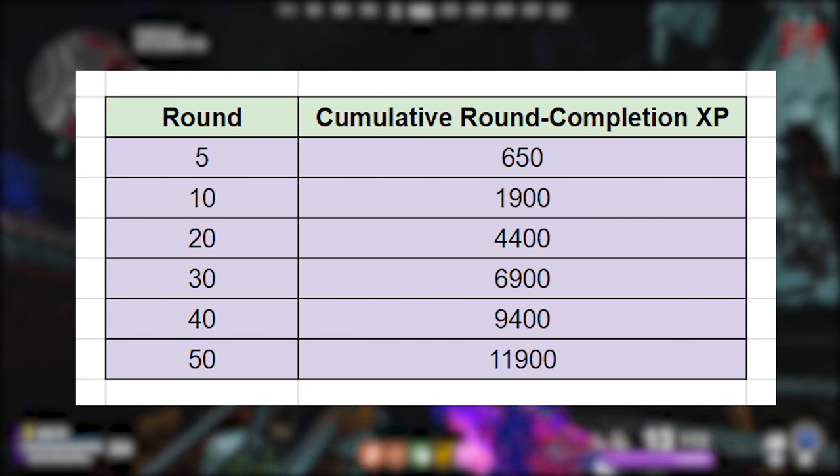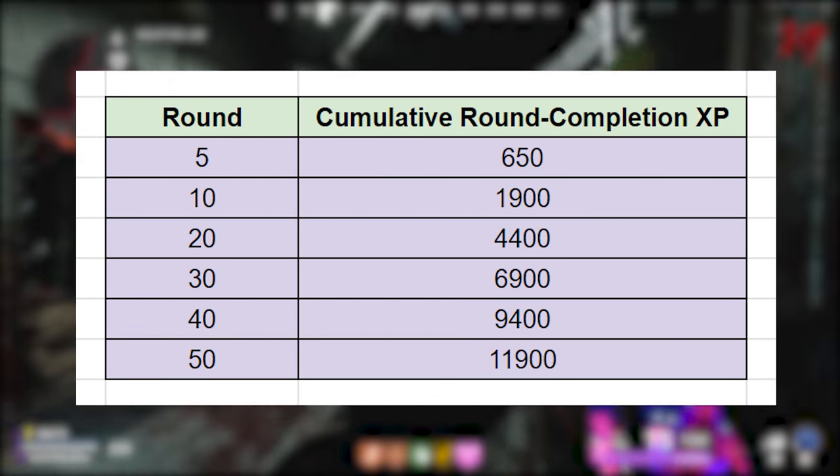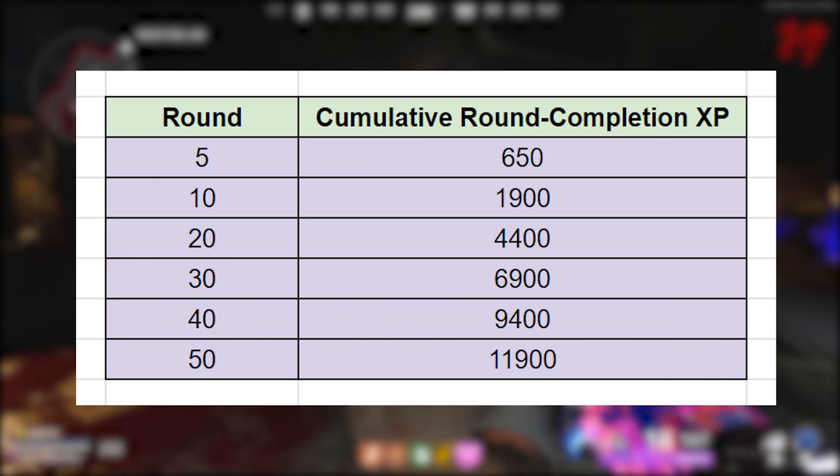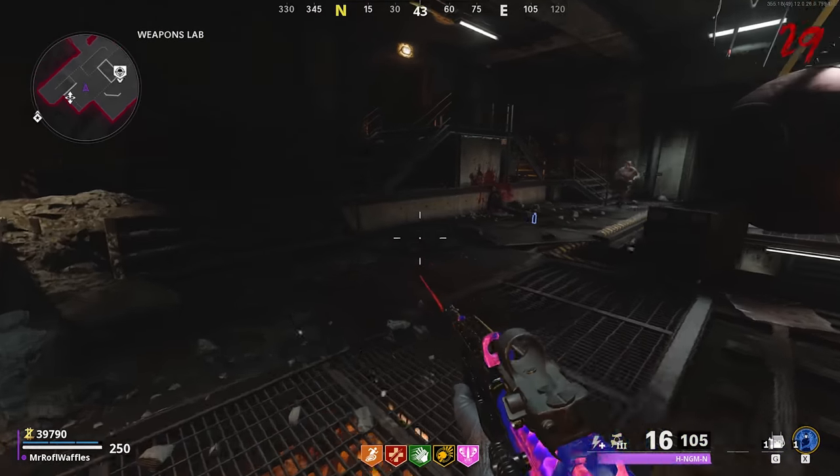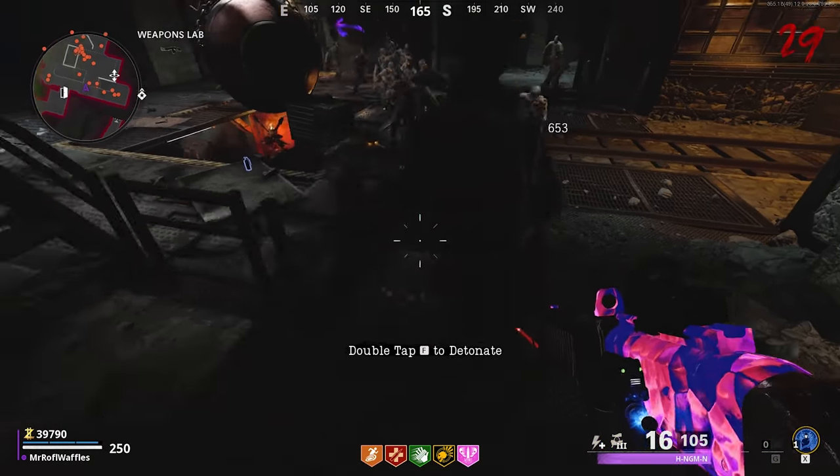Round 30 gives you 6,900 XP. Round 40, 9,400 XP. And round 50, 11,900 round completion XP. This does not include the actual zombies themselves giving you XP when you kill them — it's just for the completions of the rounds.